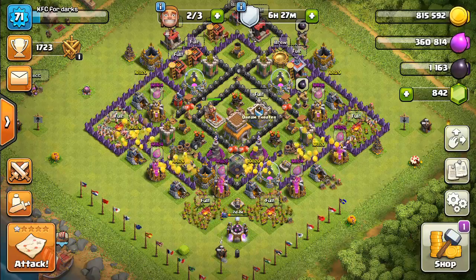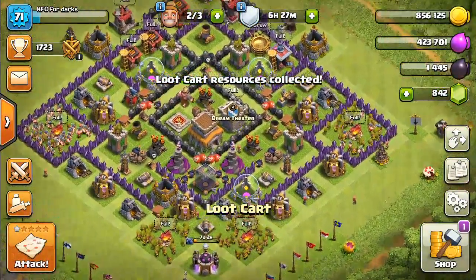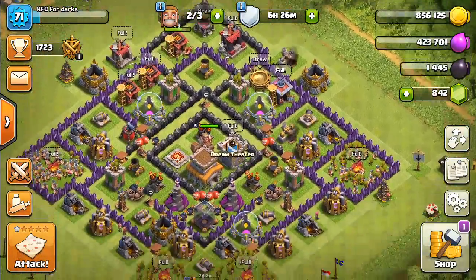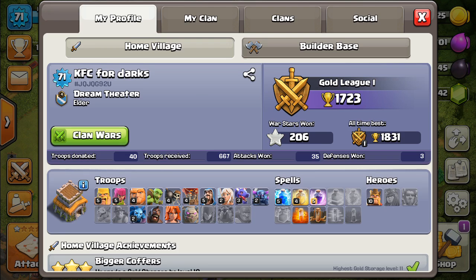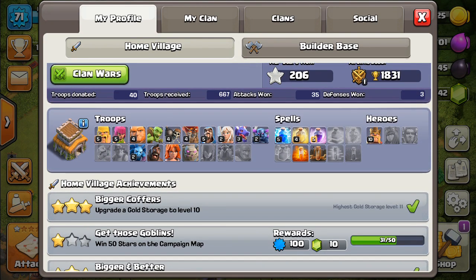Alright guys, I'm on the Town Hall 8. You can see it's all Town Hall 7 defenses — I have not added anything from Town Hall 8, I just added and upgraded the walls. It's my war account. Here are your troops: level 3 drags, level 5 lightning spell, level 5 rage spell.